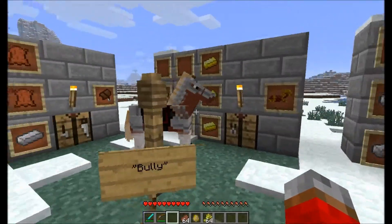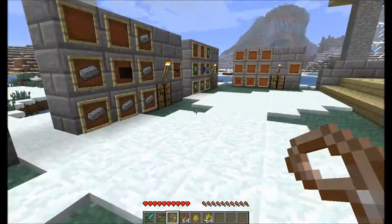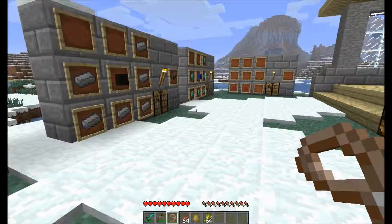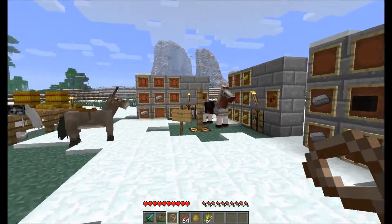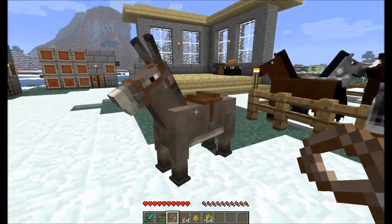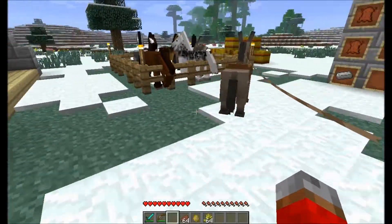Also added to the game is the lead, which I've got right here in my hand. It doesn't have a name yet as of currently. But with lead in hand, you go up to any animal — it doesn't have to be a horse — and you right click it, and you tie it to yourself and it will follow you around.